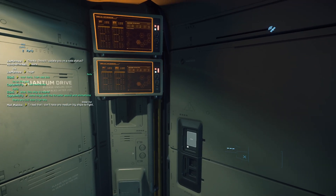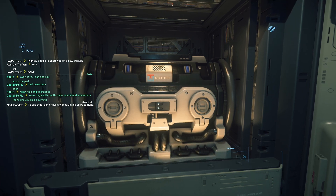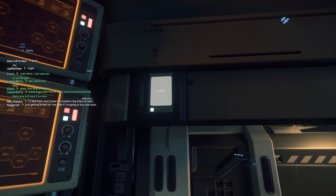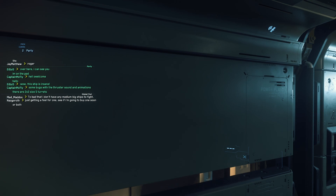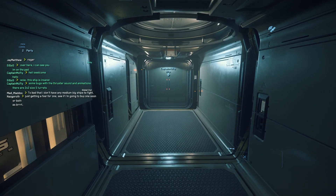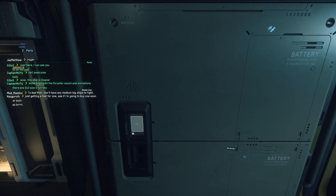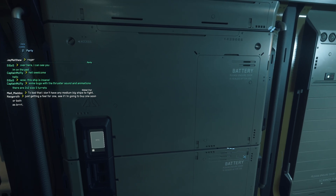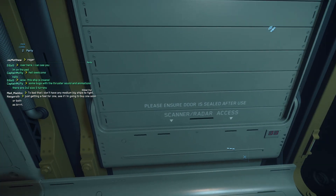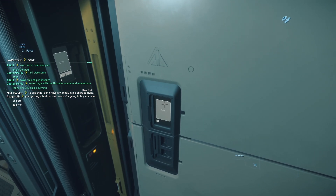Here is the rear section which accommodates all the equipment. This is the quantum drive - it's a WayTech unit which should be pretty fast. That's the power plant, which is pretty beefy at size 3 - basically the same size as the bigger ships like a Reclaimer. Here we have two batteries, a scanner and radar access, so we'll be able to change those at some point.